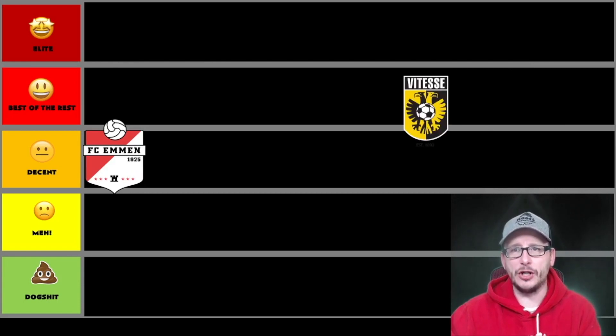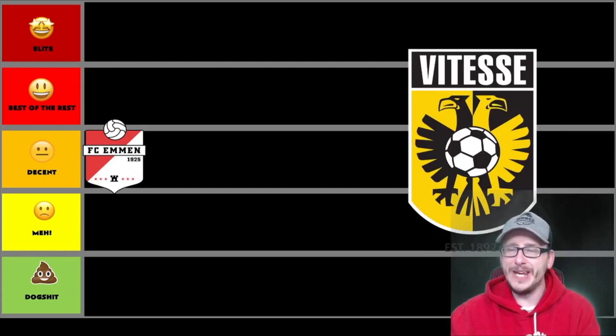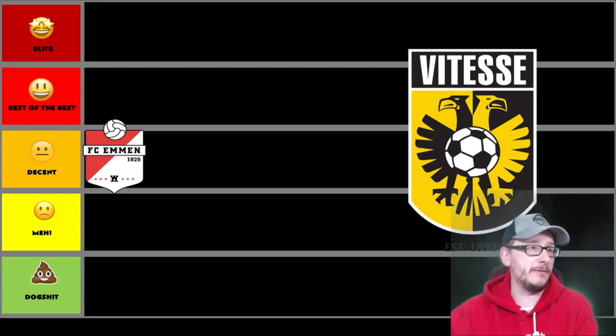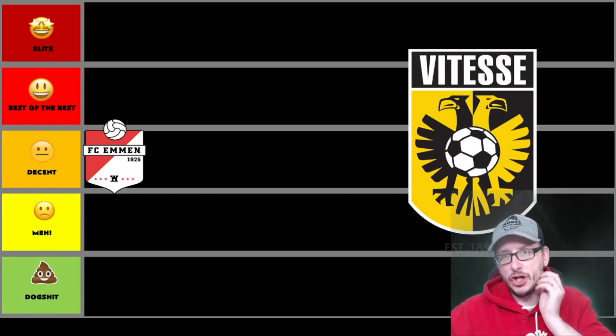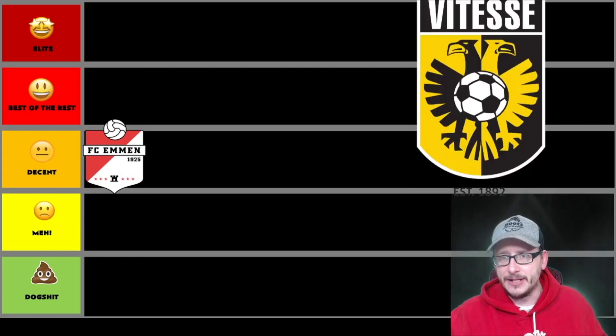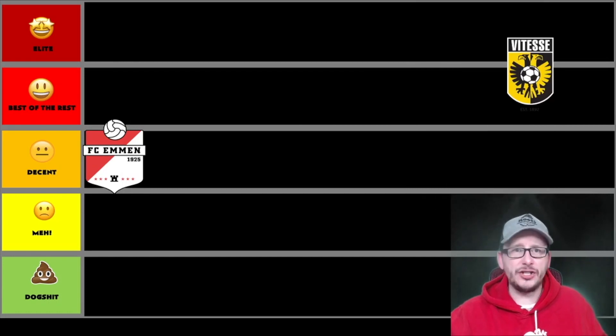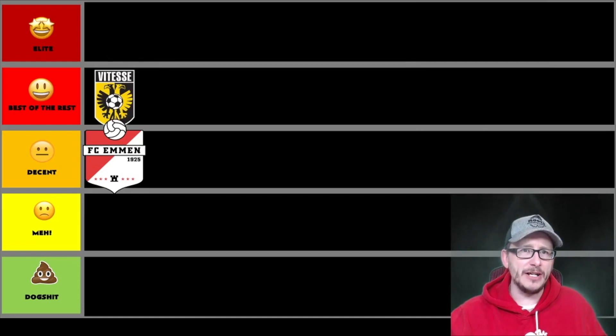Next up, we have one that I think is pretty good looking — it's Vitesse Arnhem. It's got two eagles on there, both black and yellow. It has Vitesse on there; it doesn't say Vitesse Arnhem, but they're on there. It has a big football in the middle. They might play in black and yellow, which would signify that. It's a good looking badge — I like this badge. I nearly missed it, but it does say 1892 at the bottom there. Vitesse Arnhem, you've qualified to be in my food for thoughts a little bit later.